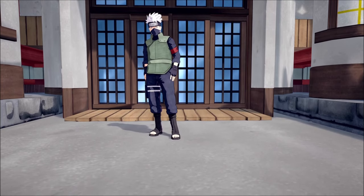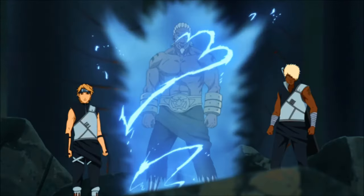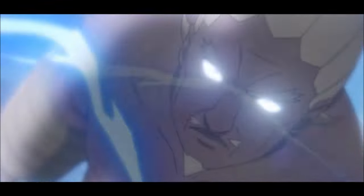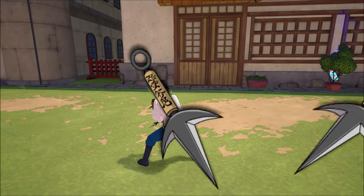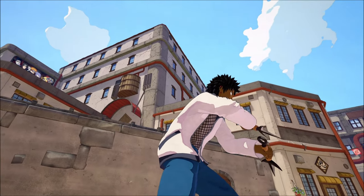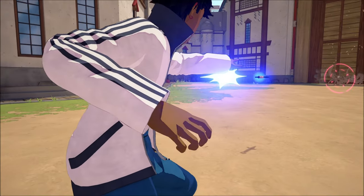Let's get it cracking — let's get to the build. Starting off with our weapon, we are going to be using the Flying Raijin Kunai. Now the combos are nothing too insane, but I think the weapon just fits thematically. Part of the theme, I love the weapon and it looks real clean.